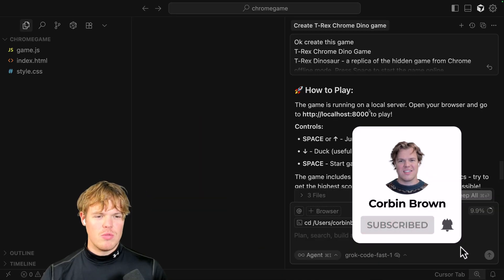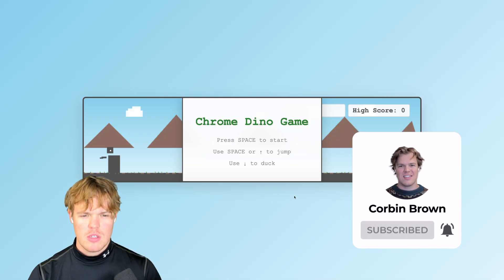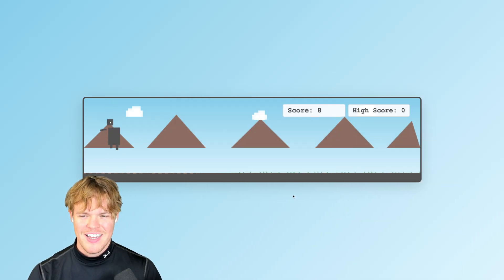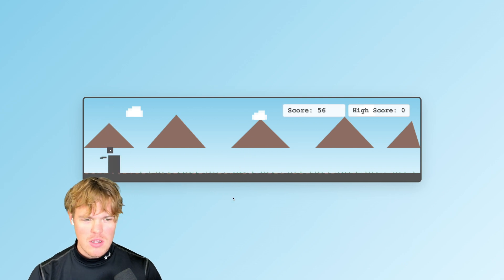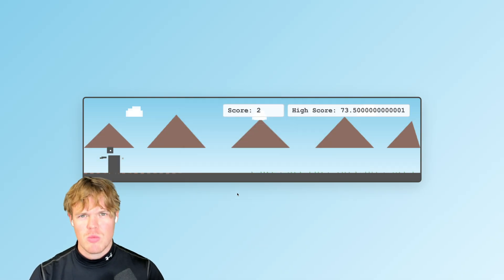It should be live here. We go to localhost:8000 and with that simple prompt we have the Chrome Dino game. What's crazy is it added animations and particles — look at this. And it added a nice little background of mountains as well. We've successfully created this game with just one prompt. Game over — space to restart.